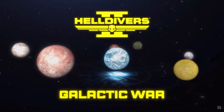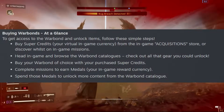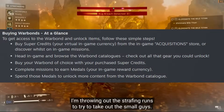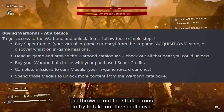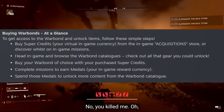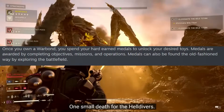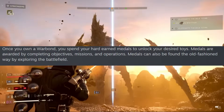So what is a warbond? This is how they're going to work. You acquire warbonds by purchasing them with in-game premium currency called supercredits, either by playing the game and exploring points of interest or using real money to purchase them. Once you own a warbond, you can then spend your hard-earned medals to unlock the desired items from within that warbond. Medals are awarded by completing objectives, missions, and operations.